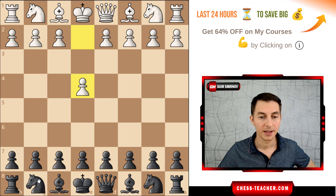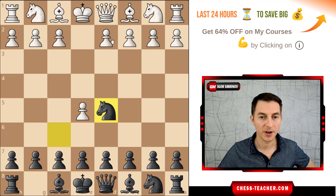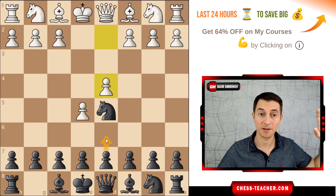In case of e4, we're going into the Alekhine defense. The main variation is e5, knight d5, pawn d4. The main move for black is pawn d6, which leads to a ton of theory. But instead, we're going to play a weird move: pawn b5.